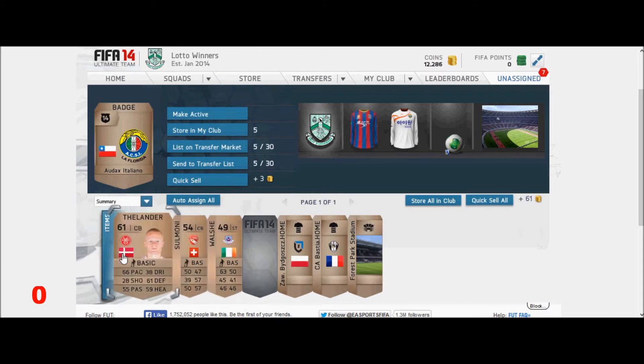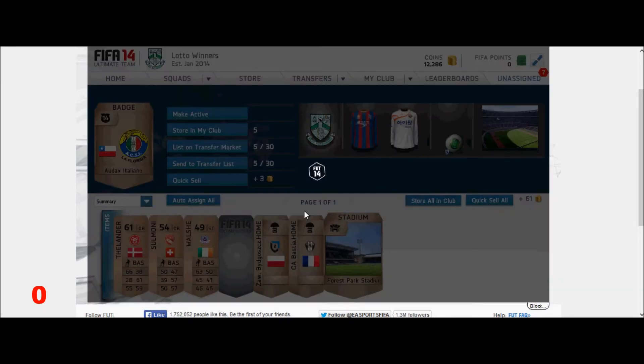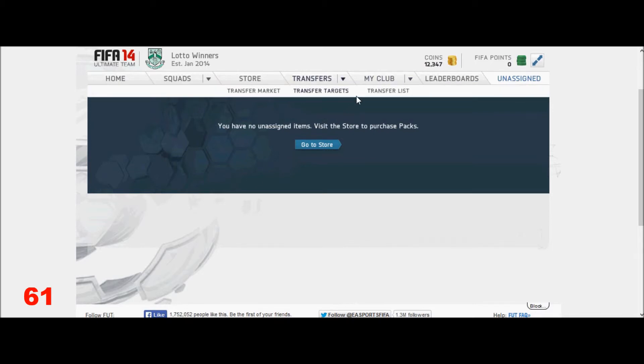The rest of these cards I'm just going to quick sell. I can't find one when above 80 pace, so I'm just going to quick sell them. I'll get 61 coins. We will see what happens.